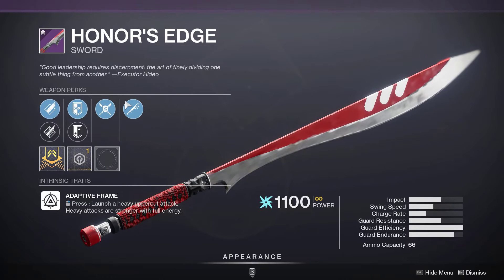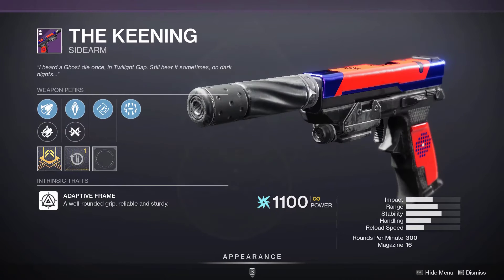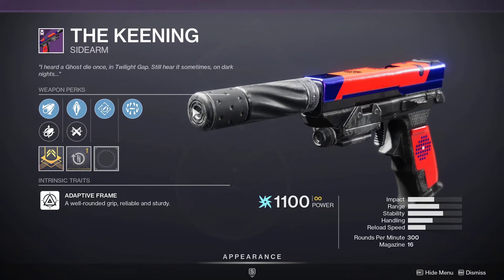Honor's Edge — it's a Sword, so if you like Swords, pick this one up. The Kneeling is another Sidearm.